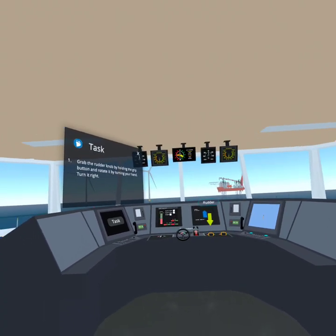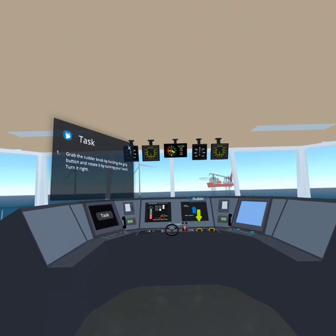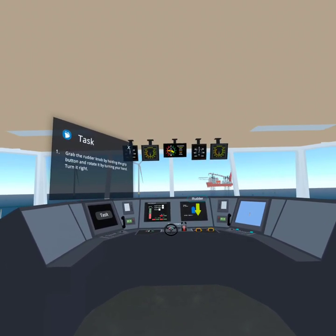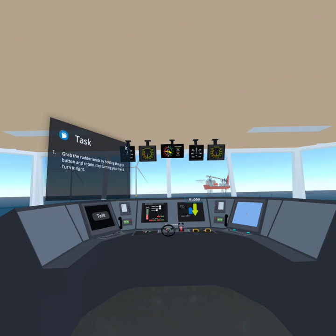These are the rudders; they are used to change the ship's heading. Currently they are synchronized — if you turn one, both will turn. To turn the rudders, you can grab one by holding the grip button under your middle finger and rotate it by turning your hand.